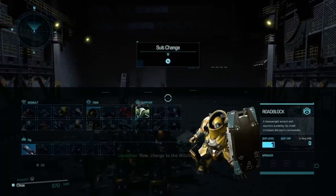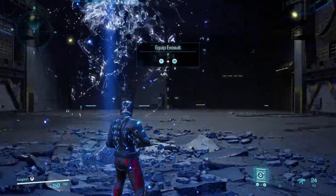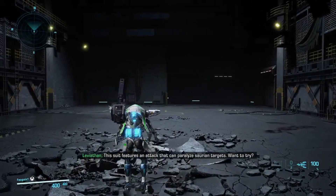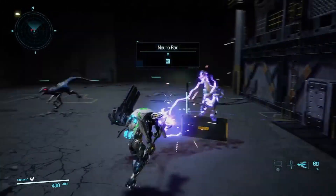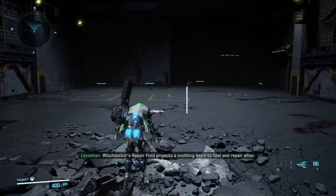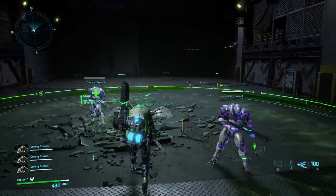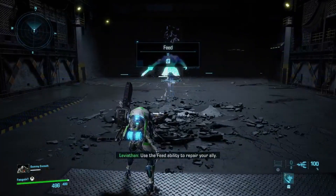Now, change to the Witch Doctor model. The Witch Doctor model was designed for the true team player. This suit features an attack that can paralyze Saurian targets. Want to try? Use paralysis to stop the targets. Witch Doctor's repair field projects a soothing beam to heal and repair allies. Activate repair field now. Use the feed ability to repair your ally.